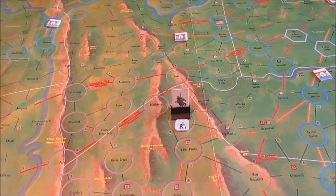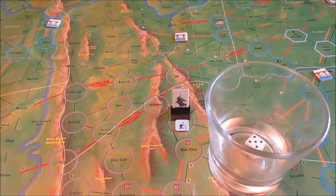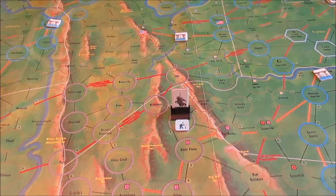Now combat works a little bit odd. Most games, when you figure out the odds ratio, that's the column you roll on. In this one, the odds ratio actually tells you a dice roll modifier. At one-to-one odds with me having initiative, there is no dice roll modifier. Then check the union reaction chart — Mosby's notoriety plus union awareness is two, so it's a grand total of plus two to my dice roll. Basically we're looking at D6 plus two. Rolled a five, which gives a seven.